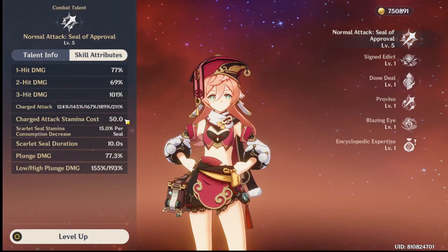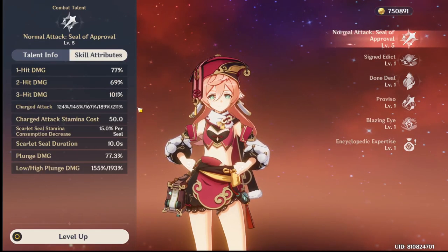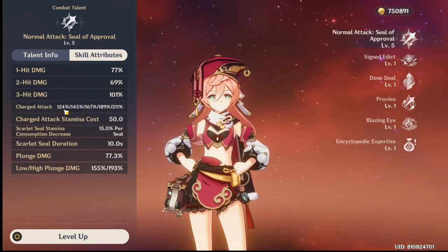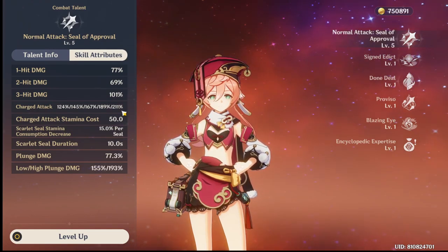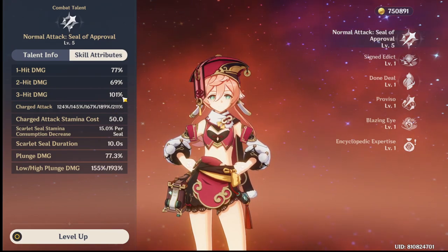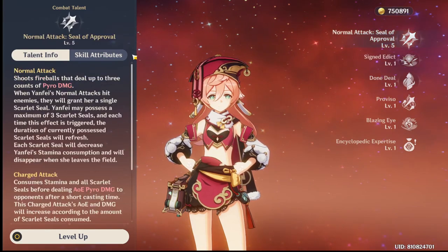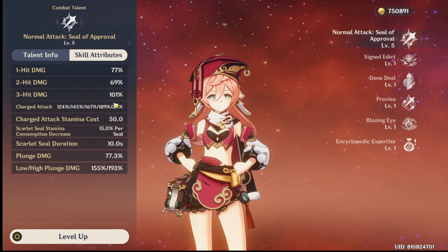Just some speculation on whatever the heck this is. If that fifth charge attack instance is related to the 80% passive, it's not matching — because the lowest value I'm seeing is 124%, not 80%. If someone finds out how to make this fifth seal or fifth damage instance work, it changes everything for Yanfei's kit.